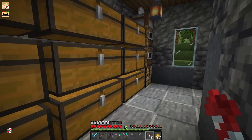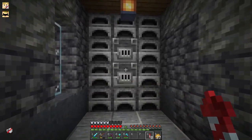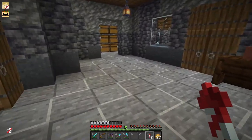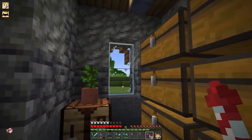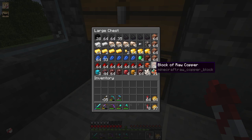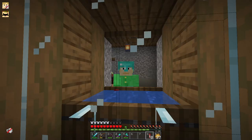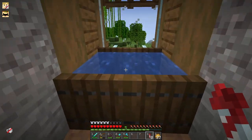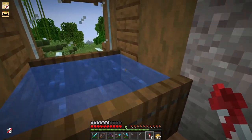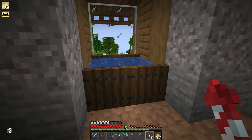Over here we have a chest room storing sand and gravel, and a workshop area with smokers to cook food, a stonecutter, and a furnace array — I don't know why I need this many furnaces, I just thought it would look cool. We also have a valuables chest where I've done a lot of mining for copper. Heading upstairs to the second floor, there's a nice little pool — I used to have an axolotl in it but it died because I don't know how axolotls work. Do they need air, only water, or both? Who knows.